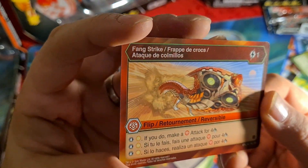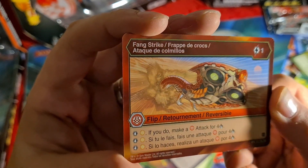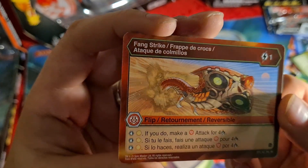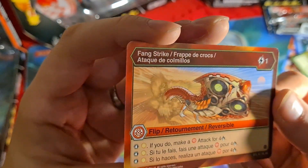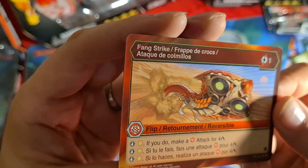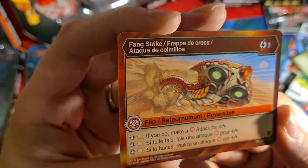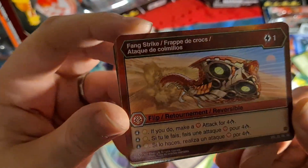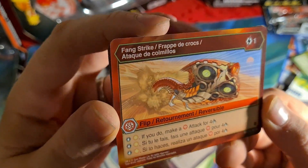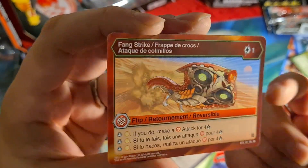And here we have another flip — Fang Strike. Only one card, stops Aredus. If you do, make a Pyrus attack for 4. Wow. You definitely want to be able to run that against a Mono Haos — that would be great. It would be good to have a side deck — if you're playing the TCG, you can change it to have a side deck, fill it with the necessary flips that would do the most work. Going up against a Mono, you would definitely side this.